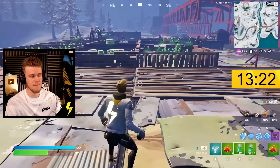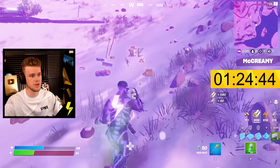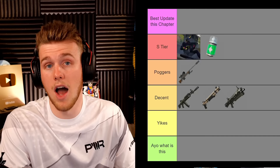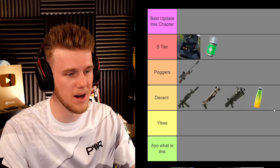New med items in Chapter 3 — we got the Guzzle Juice and the Med Mist. I am putting Med Mist straight up to S tier. Med Mist was just such a satisfying heal to use. I love being able to heal and run — that's just so satisfying to me. I thought it was cool, I would consider it S tier, great update by Fortnite. Next up we got Guzzle Juice — this one was only available for the first season. Didn't really hit. I'd probably have to say Guzzle Juice was Decent — it wasn't bad, it wasn't Yikes, but it ain't winning any awards.